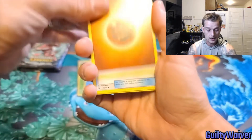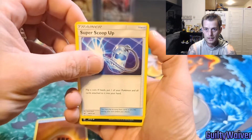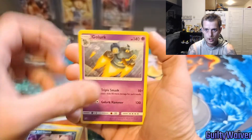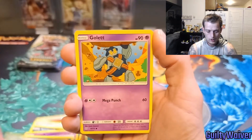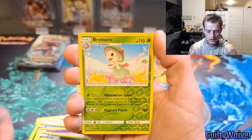Fire again — it's Fighting. Super Scoop Up, Spirit Bomb, Golett, Scraggy again, Weedle, Gullet, Voltorb, Furfrou, Breloom.